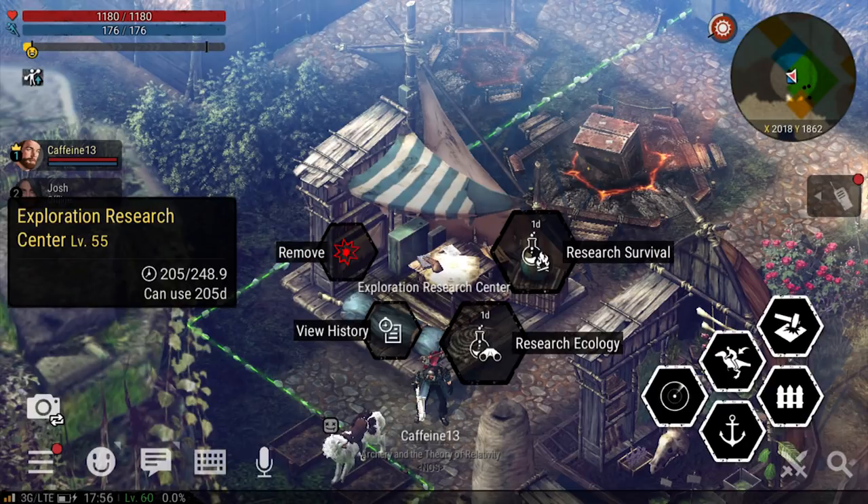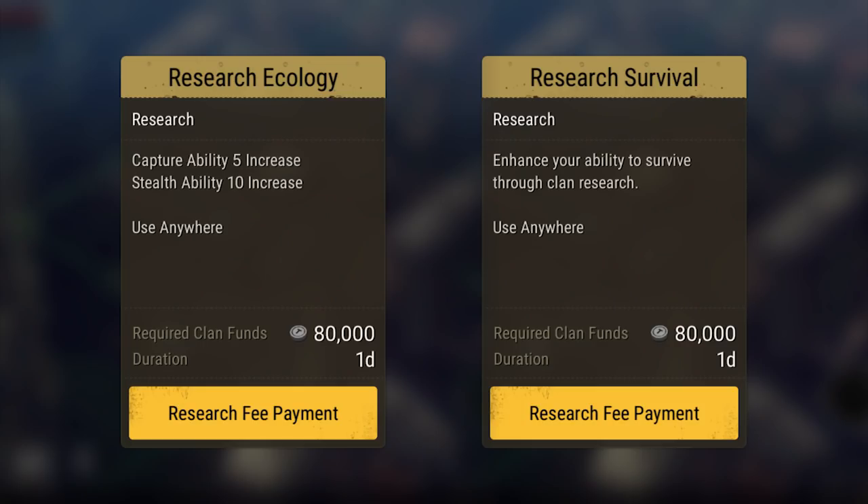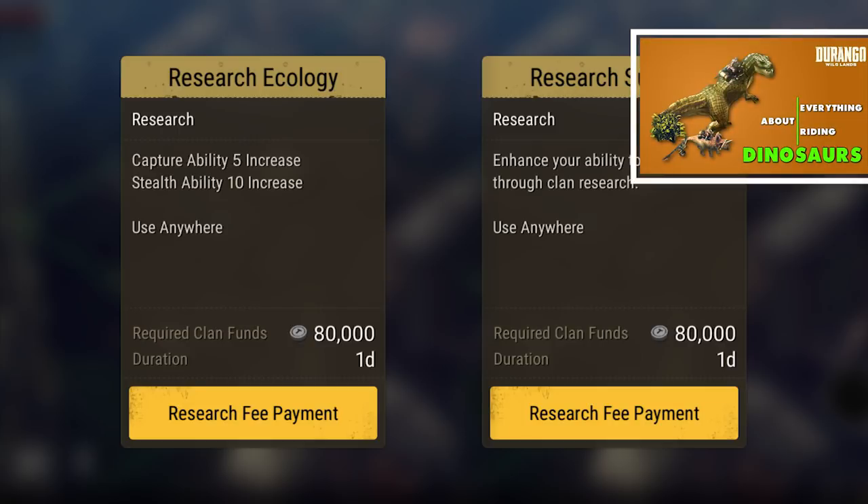At level 12, your clan can build the exploration research center. This research center specializes in helping you with your interactions with stealth and with taming animals. For more information about stealth and everything you need to know about pets, make sure to check out my video on that subject.